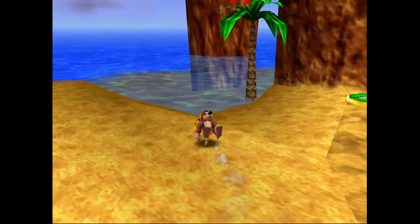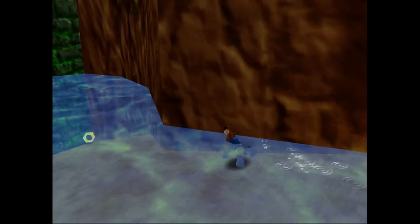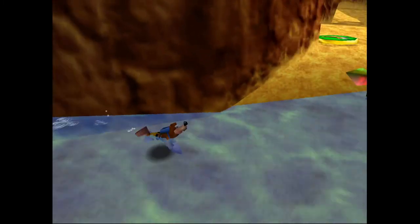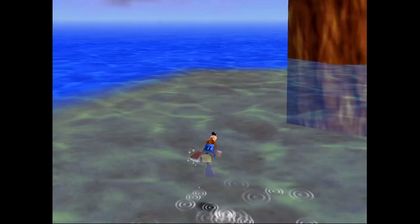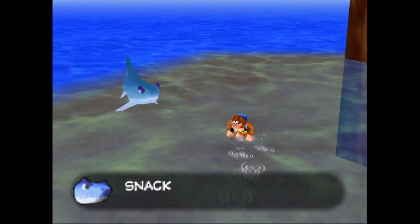The first one is going to be fairly close to the entrance of the level. It's going to be over here in this kind of interesting pocket. There it is right there as you can see on screen. Not a whole lot else going on in this area — you wouldn't have really been over here for any other reason, so pretty good place to hide an extra honeycomb piece.